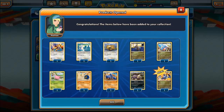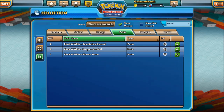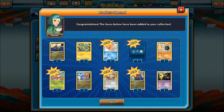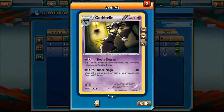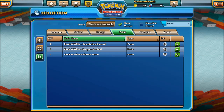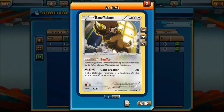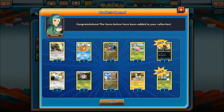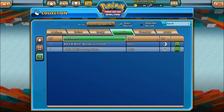Let's get opening! We got a Garchomp — that's good, pretty good card actually. Second Dragon's Exalted pack: we got Gofretail, look at Doom Decree — look at that move, that's overpowered if you're lucky! Last pack: we got a Bouffalant which is pretty good, and there's also a Manetric — pretty good as well, look at Energy Crunch: 20 damage times the amount of energy attached to all Pokemon.